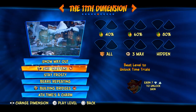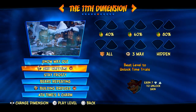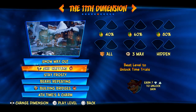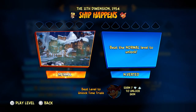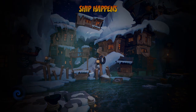Hi all and welcome back to another part of timeline levels for Crash Bandicoot 4: It's About Time, where this time we are moving on to Cortex levels. How exciting! So here we go with Ship Happens, which is basically Snow Way Out, as you saw just above back there, but with a Cortex timeline added in.